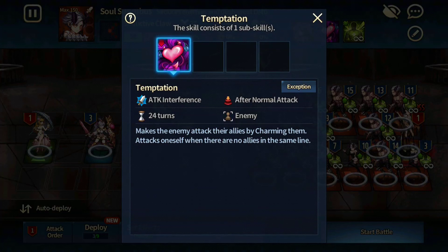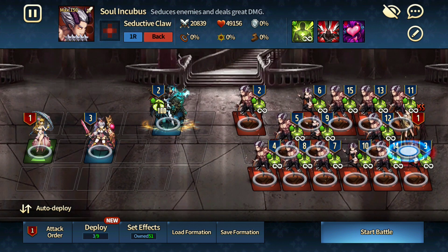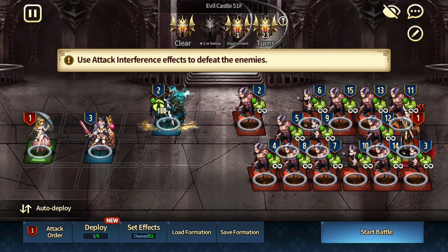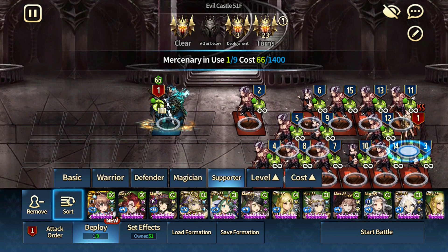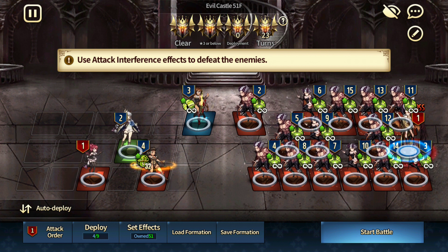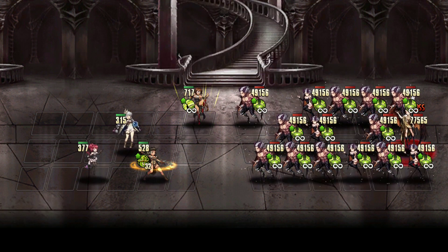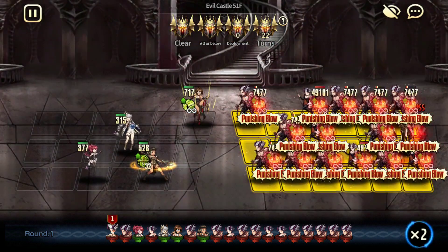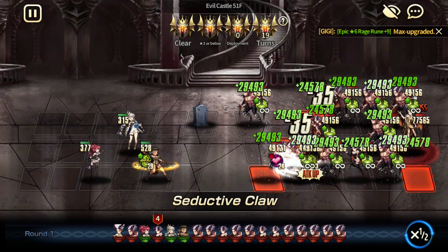This guy will basically chain-charm everyone else when he's charmed. Notice that one, two — that means this guy will move first. You will need some sort of tank at the top lane. This particular stage took me at least two to three days to figure out. You really need these following units to make it work. The first unit is to tank — Horan right there — and Miya is just to charm this particular unit all the way at the back.